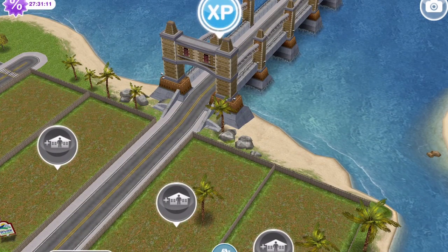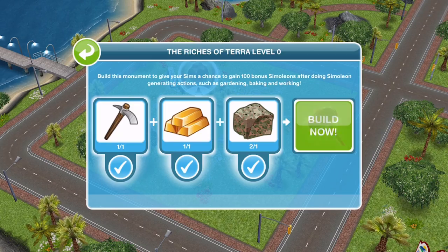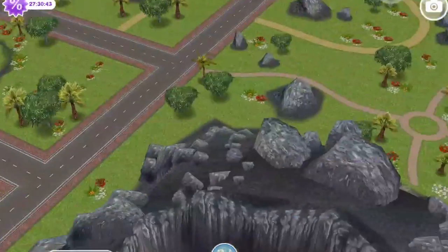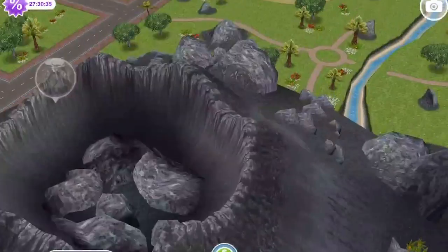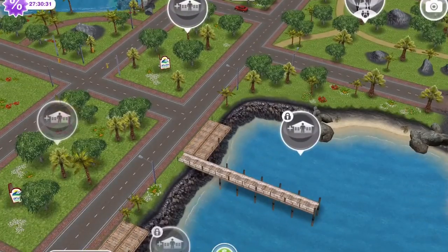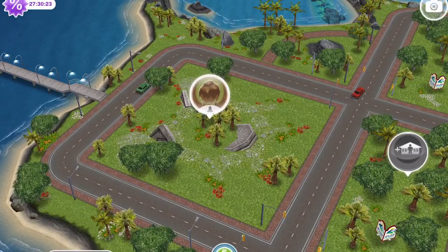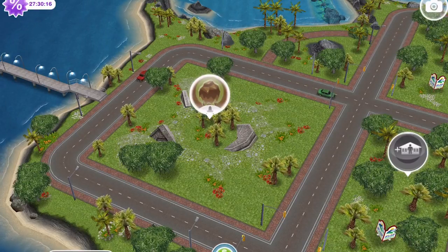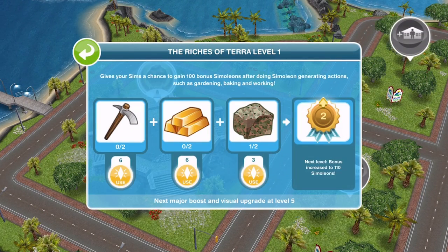Let's go over to Mystery Island. The first monument is here and we've got enough of the items needed to upgrade it. These do take a long, long time. There are four monuments plus the big volcano in the centre of the island. When I say a long time, I mean an incredible amount of time — years and years of playing the game if you don't use cheats. I've been playing since the start, six years in, and I still haven't leveled them up to their highest level. Let's go ahead and upgrade this to level one.